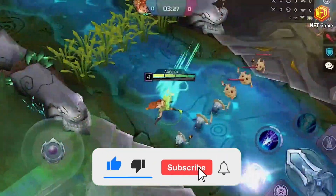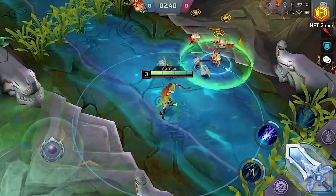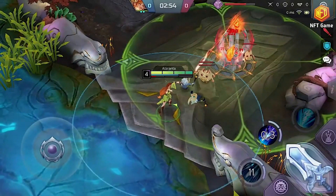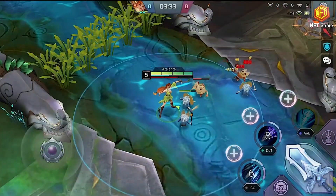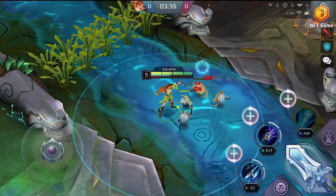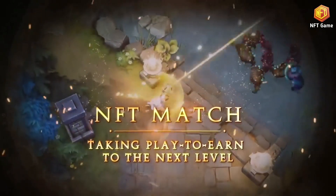League of Ancients has been designed so that new players can play the game for free by picking one of the 10 origin heroes. Of course, there are also rare heroes with better and rarer passive skills and skins that players can purchase in LOA's marketplace. Skins come in a variety of rarities which affect the staking mechanism of characters in the marketplace.